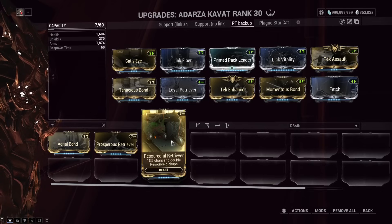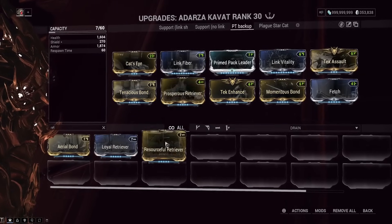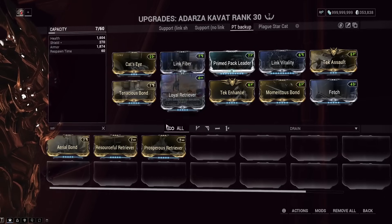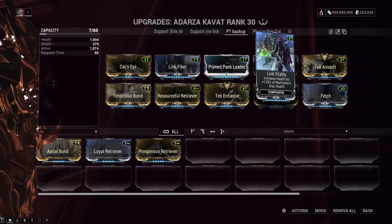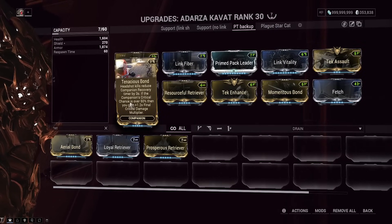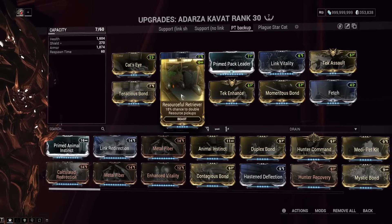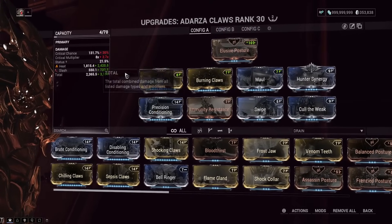The fun thing about Smeeta before is that it would double both credits and resources no matter what, but this is the new version of warfarm. So: Prosperous Retriever if you really care about credits, Resource Retriever if you care about toroids and debt bonds, or Loyal Retriever if you want a chance at both doubled. The rest of the build keeps the cat alive — Link Fiber and Link Vitality scale off Chroma's huge armor and health to make it tanky. Tenacious Bond gives more crit damage to our frame, and the claws mod just ensures we're over the 50% crit threshold required for Tenacious Bond.